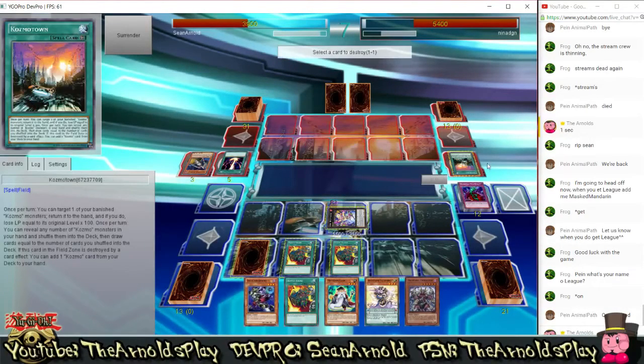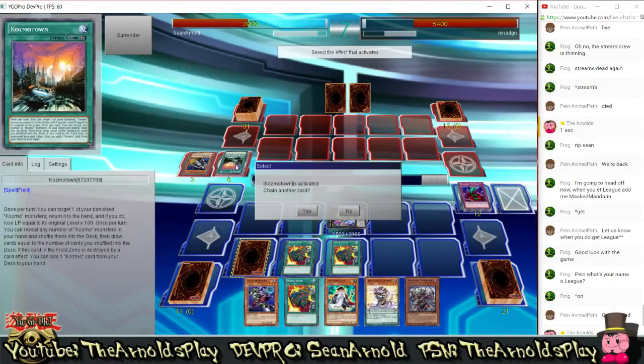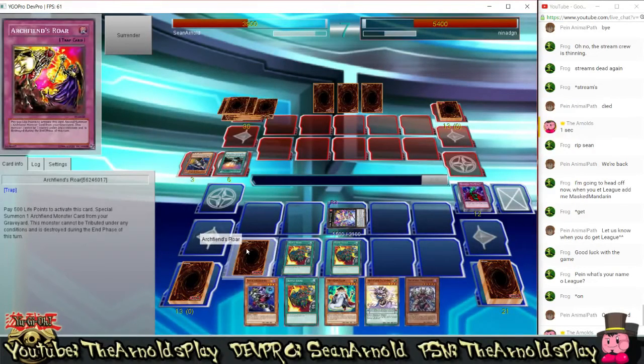End phase: Zenmaines is now going to pop a card thanks to its own effect. Cosmo Town when it is destroyed can add one Cosmo monster or Cosmo card from my opponent's deck to their hand — really good recycling effect, keeps his card economy the same. He adds another copy of Cosmo Town so he can add more monsters to his hand.